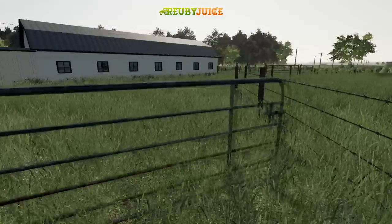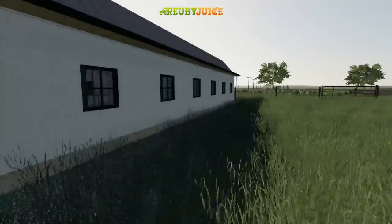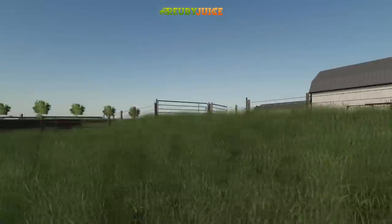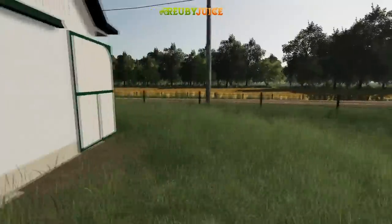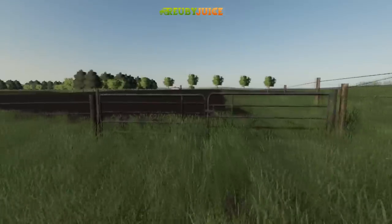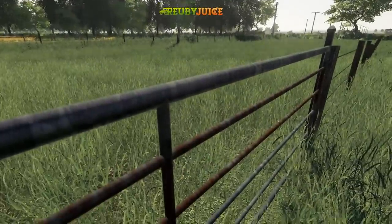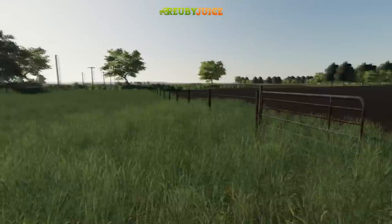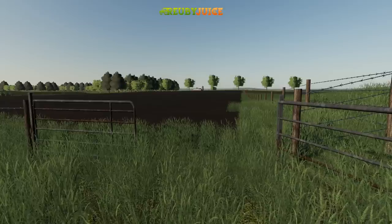Heading around back, all the gates are openable, all the doors too. It's a great looking barn — I really like the look of this. This appears to be where the cows would be housed, with a small grass field here. The gates are a little bit finicky at times, but overall it's really great to have gates that you can open all over the map. You can see a nice red barn off in the distance, so the map does feel a little bit populated with other farms and houses.